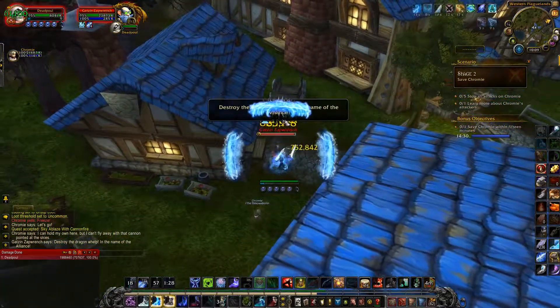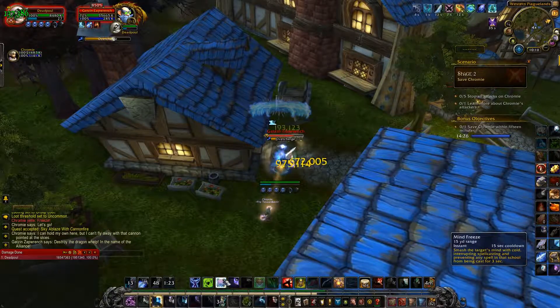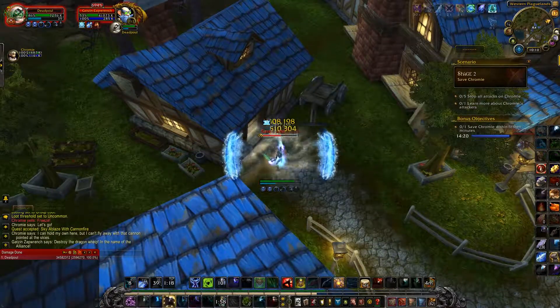Come back here to the back hut and you're going to want to kill this gnome. He isn't really that big of a deal — just interrupt his overcharge and you should be fine. After this we're going to go grab the other item.